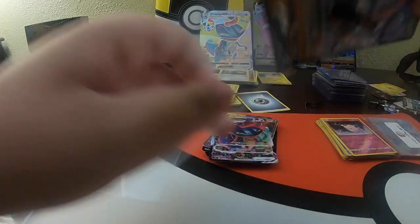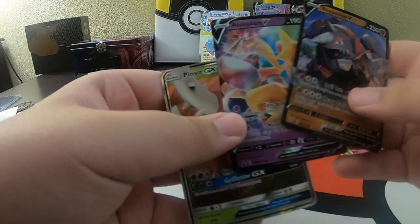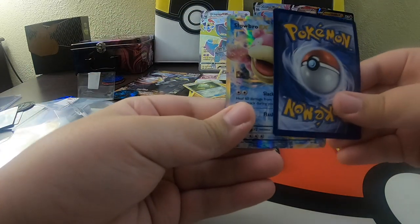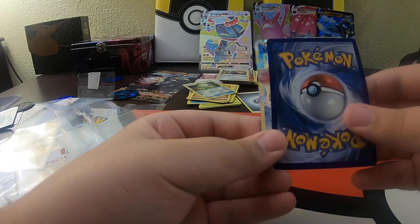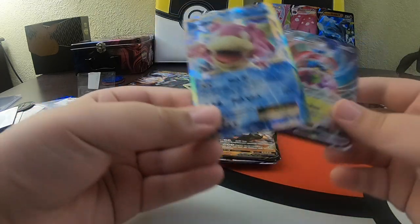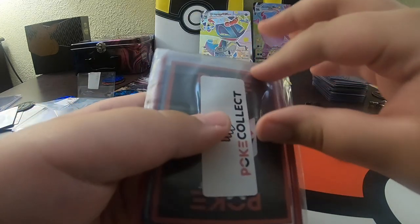The most exciting one was probably the Japanese one. A Pinsir GX, an Alakazam V, and a Rhyperior V. Look at that. Here goes the two special cards. A Slowbro EX - oh, look at that art. And then we have a Alcremie VMAX. I had this card. But a Slowbro EX - look at that, guys. This is our last PokeCollect pack.